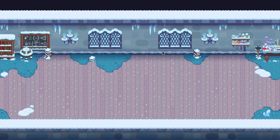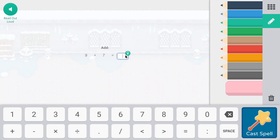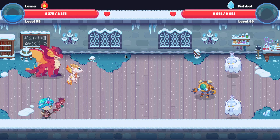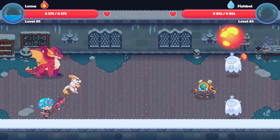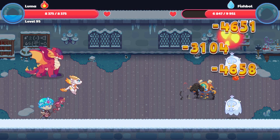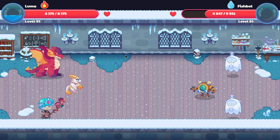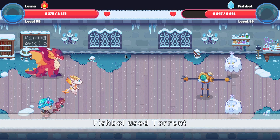I'm just gonna use Luma's epic attack to deal damage to the entire enemy team, and probably use my astral wizard to take care of the fishbowl. As suspected, we're doing approximately zero damage to the fishbowl, as we are a fire type pet, and I expect a lot of damage back.